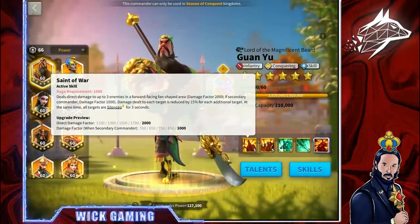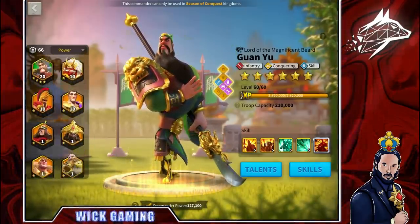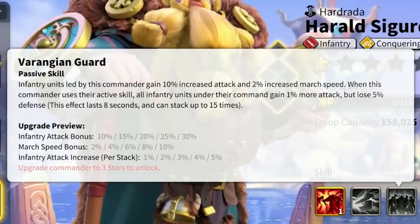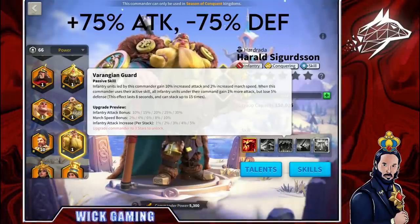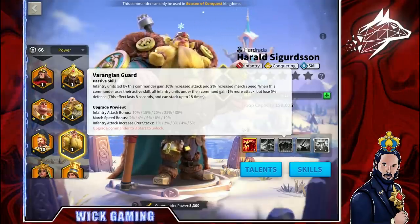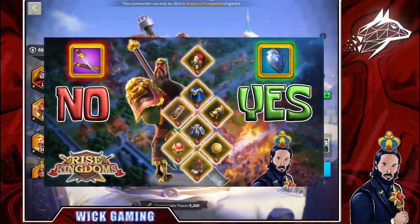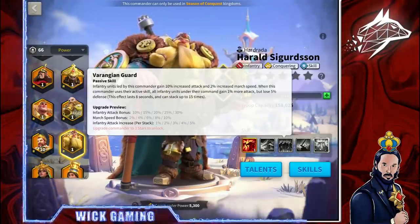For Guan Yu and Harald, I want to emphasize the importance of equipment choice for one important reason. If we check Harald's third skill, Varangian Guard, every time he fires his active skill it stacks a buff in attack but also a debuff in defense. After a few seconds you will find yourself with plus 75% attack and minus 75% defense — one of the few cases in the entire game where you will have more health than defense. I have emphasized in my statistic guides how important it is to balance both defensive stats: defense and health.